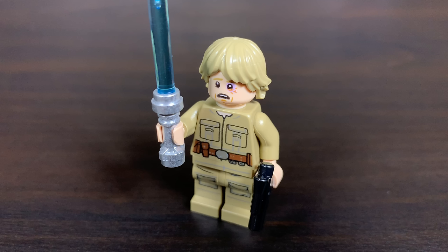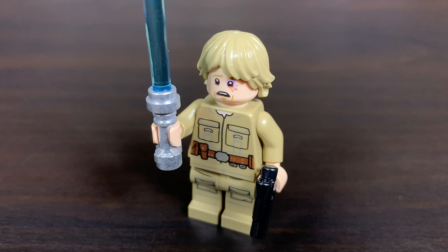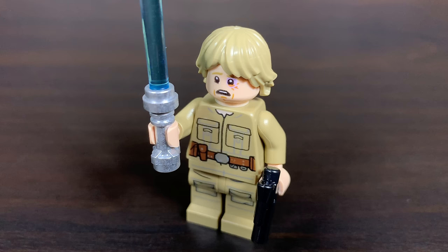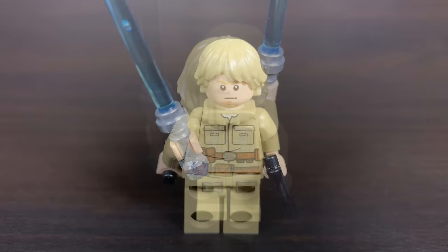The set includes an absolutely stunning Luke Skywalker. I love the dark tan torso — it looks incredible. He has a blue lightsaber, a little blaster, and a nice leg print with pockets. His face is my favorite part; it almost looks too good — it looks exactly like you'd see in Episode 5 when Darth Vader stares down Luke. On the other side you get a more muted expression without the crazy black eye.